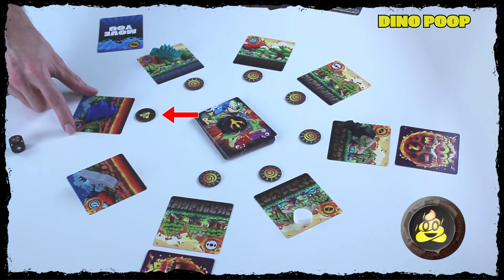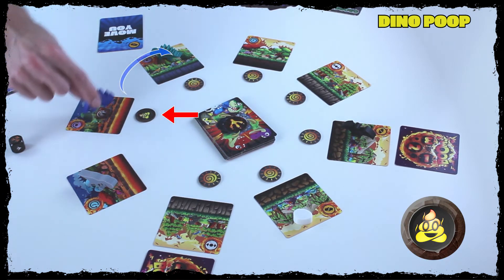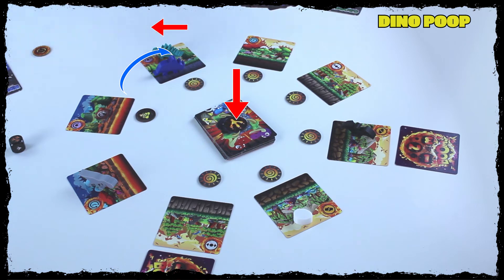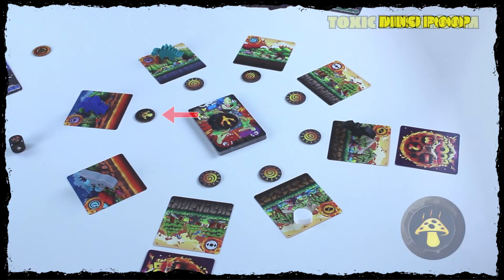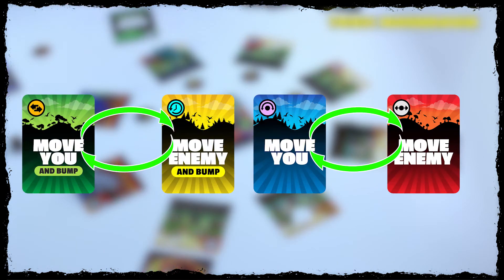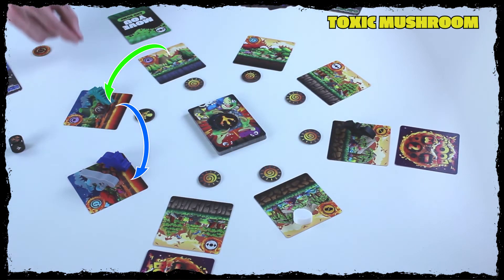Dino Poop is a continuous aura token — players passing through or exiting this tile must discard an action card of their choice from their hand and draw a new card from the action deck. Toxic Mushroom inverts your Move You card — playing a Move You card actually does Move Enemy instead. So if I played that card while on this tile, it would move the enemy rather than me.